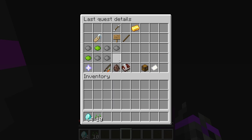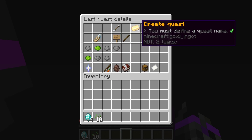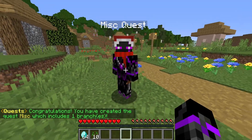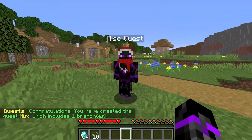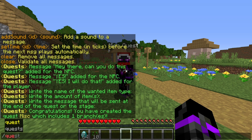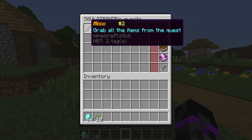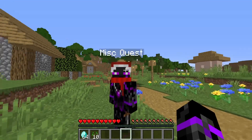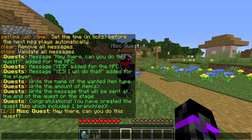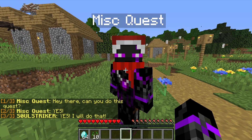Once all your options are set, go ahead and create the quest. There we go — the miscellaneous quest is created and it looks pretty fancy. If a player doesn't want to look for the NPC, they can always do '/quest' and see the not-started quest list. They can click the miscellaneous one there, or walk up to the NPC. I'll click the NPC: it says 'Hey there, can you do this quest?'